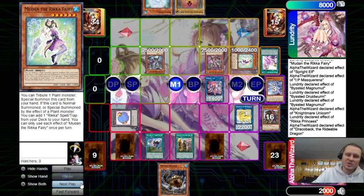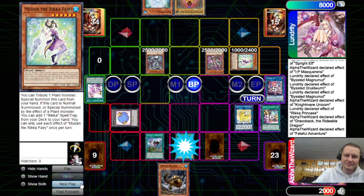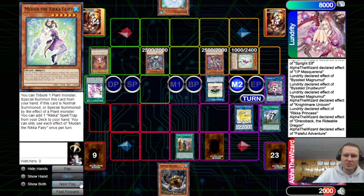We still get Draco back equipped. Activate Smashers, hit the field spell this time. Faithful protects, and I feel like we might not be in a terrible spot — and we're not in a terrible spot.